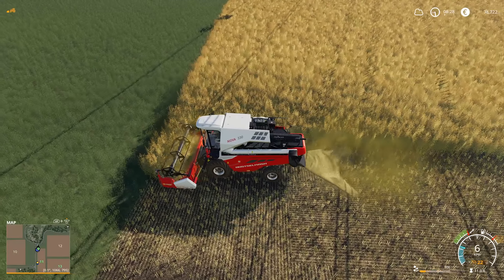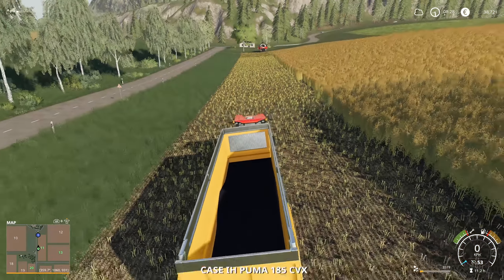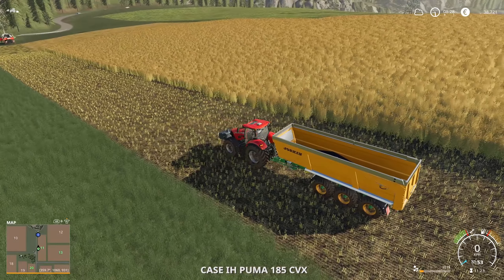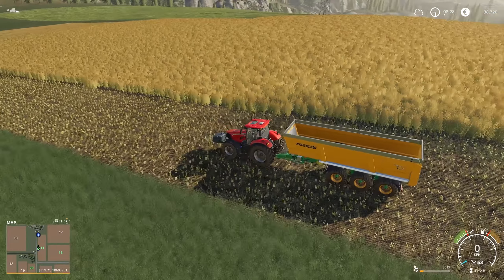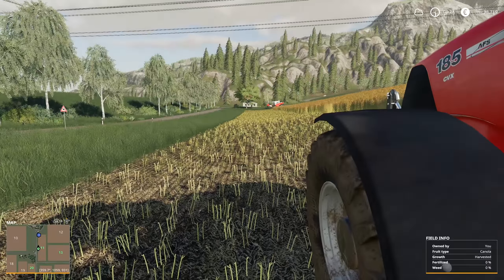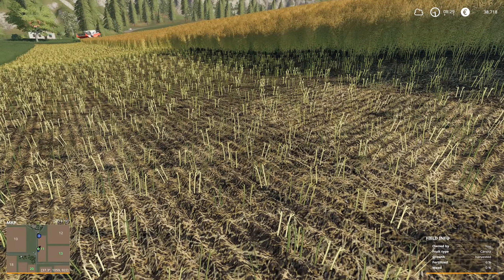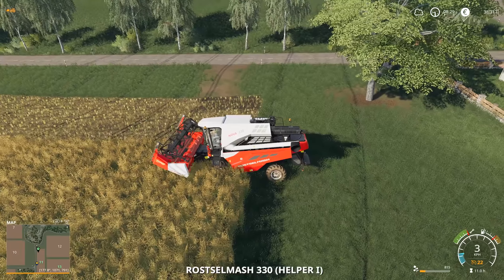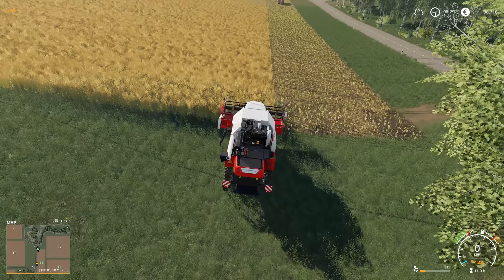The yield is looking pretty good so far. I've already emptied once — not a full load, but fairly close to that. After the canola started growing, I got some weeds come in. They came in during the first growth stage, and I think that's the first time for me on this playthrough.